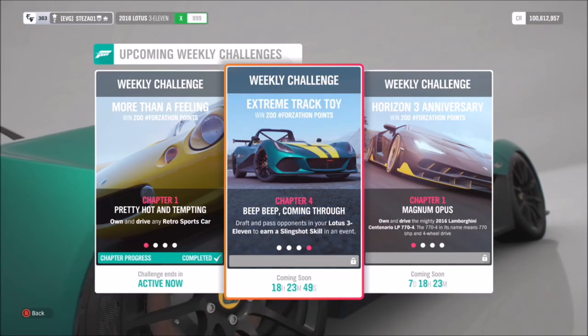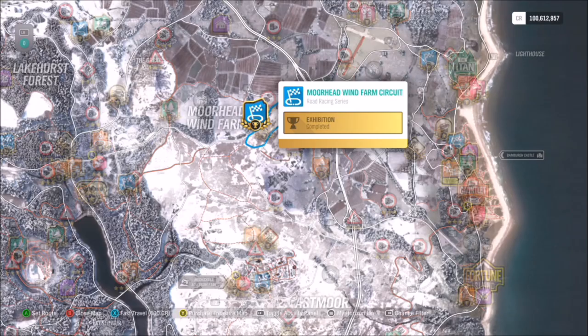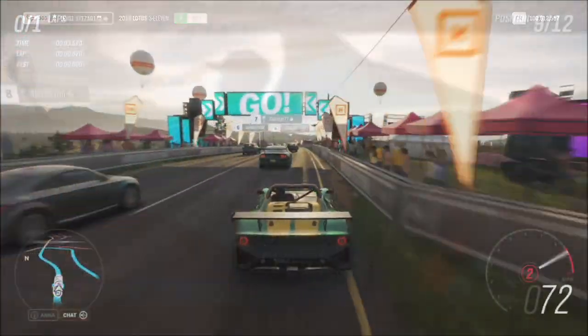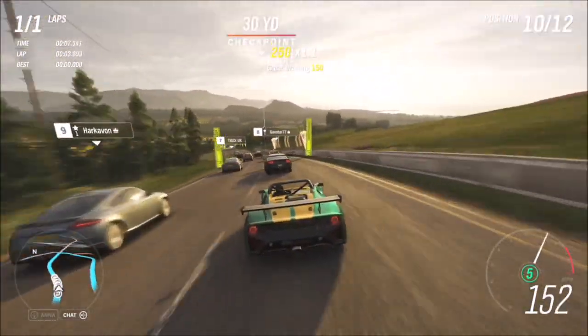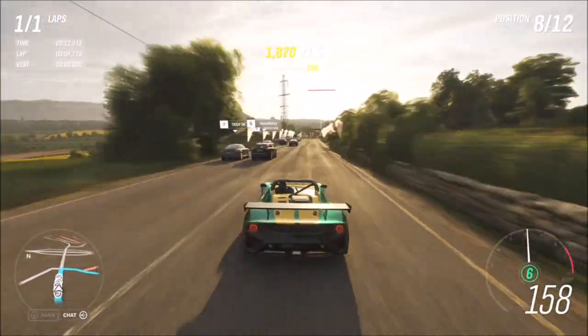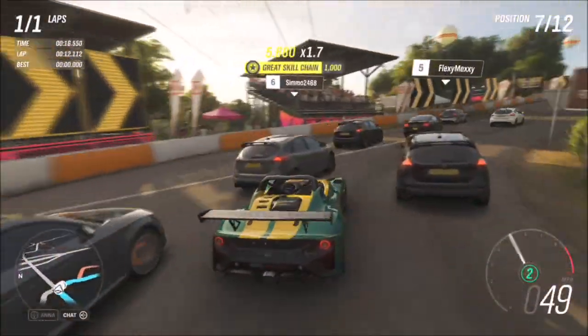For the final challenge you just need to get a slingshot skill in an event, so I recommend going into a race. I use the Moorhead Wind Farm Circuit — I've created a blueprint there called One Lap Easy, which is just one lap of the race. A slingshot skill is where you are drafting and then as soon as you come out of the draft you get an overtake.